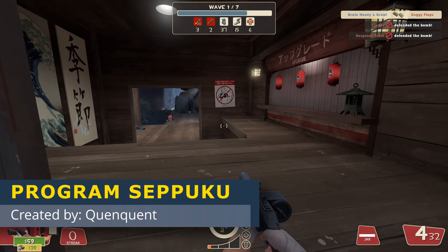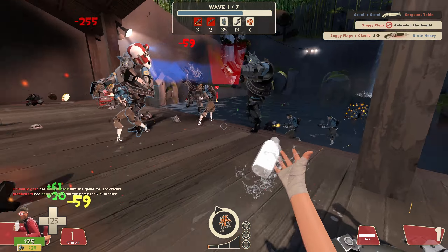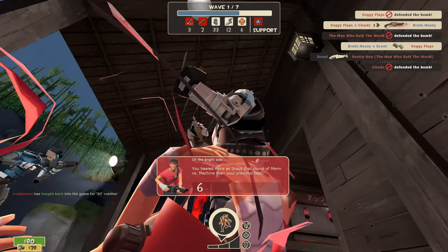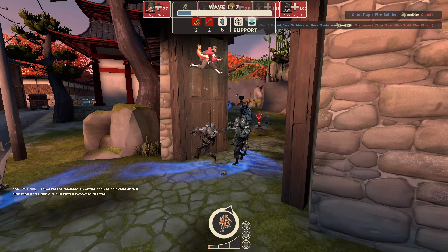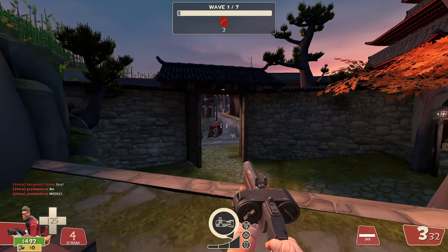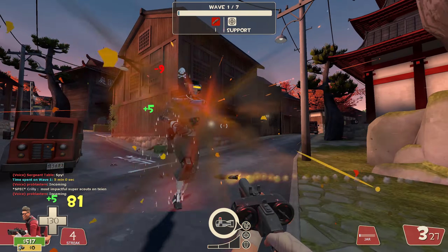Moving on to 5th place, we have Program Seppuku. After playing through this mission, it really makes Power Palliative look like S tier in comparison. The large groups of scouts in the beginning completely wiped us out at the front. Then there were these mini giant fist heavies that were far too numerous and have so much health at about 700 HP. After we killed the giant soldiers and fist heavies, the two giant fan scouts spawned in one after another. This took way too long to beat the first wave and had completely awful pacing.